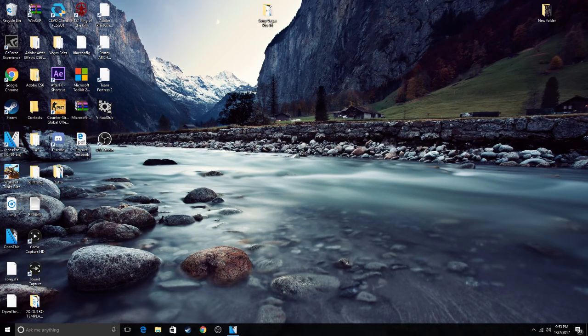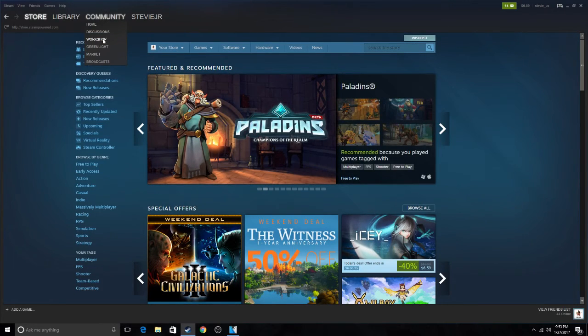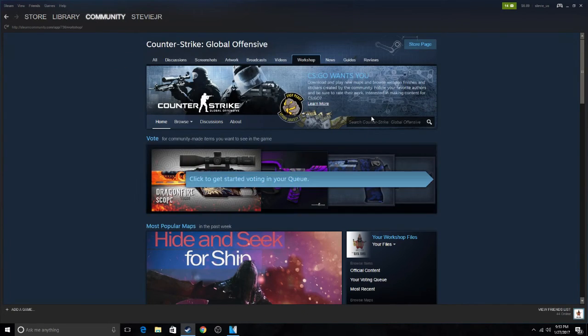I'm going to show you the best warm-up map in CS:GO using the Workshop. You're going to go to your Steam client, go to Community Workshop, click CS:GO — it should be one of the first ones — and type in the search bar: 'training'